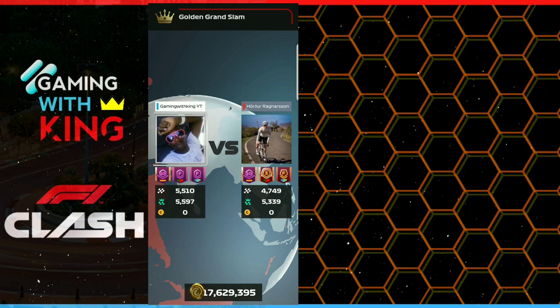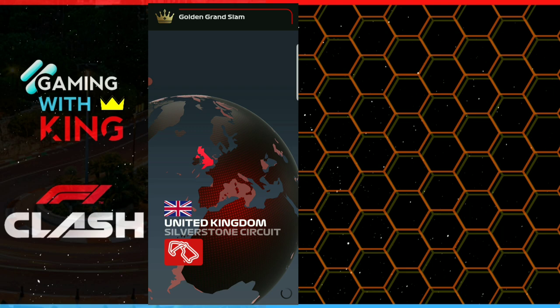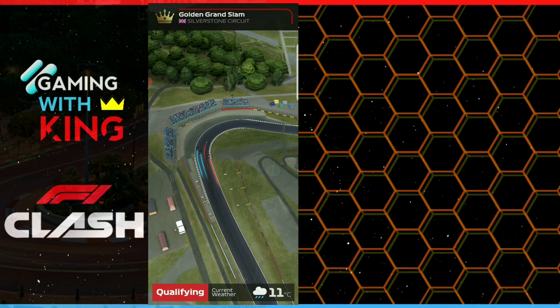Series 12 is where you get 21 possible tracks. All the tracks throughout the series are now in series 12, so you should be able to win in series 12 with no problem because you've already raced on all these tracks.